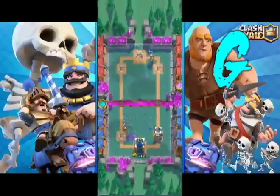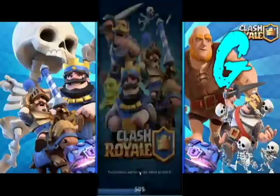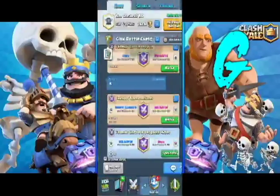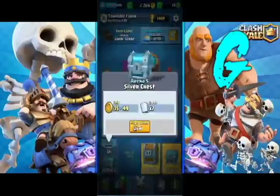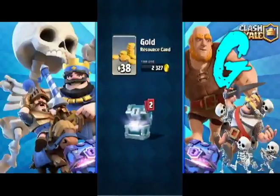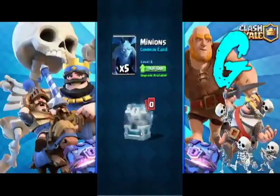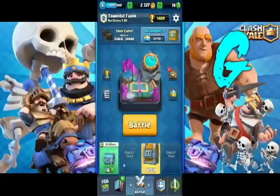Okay guys, I think we should open our giant chest and silver chest and see what we get. Let's go to menu. That was a really good attack. We got the silver chest and the giant chest up here. I want to open the silver chest first — very fast. We got gold first, and then we got arrows — I don't use arrows so I don't need it. Minions are gonna help me upgrade. Now it's time to open the giant chest.